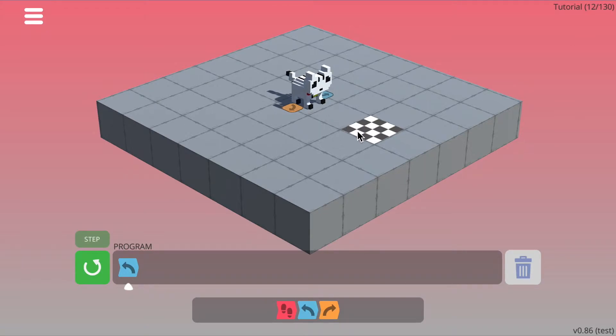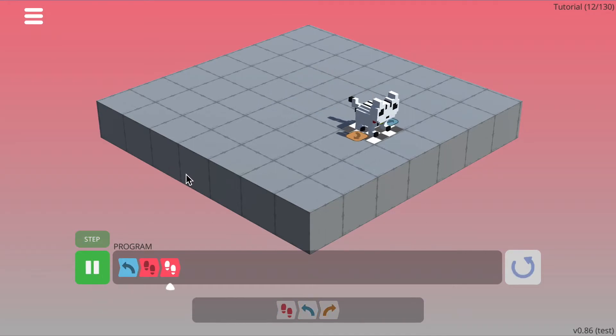So now to solve this level, we just need to add two walk commands — one, two. If I press reset and press run, the cat should end up on the finish tile.